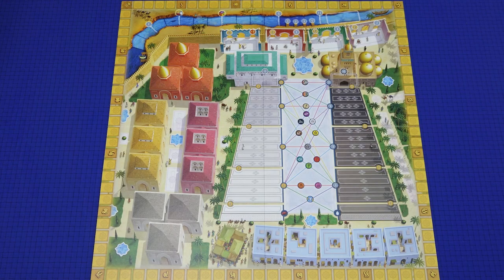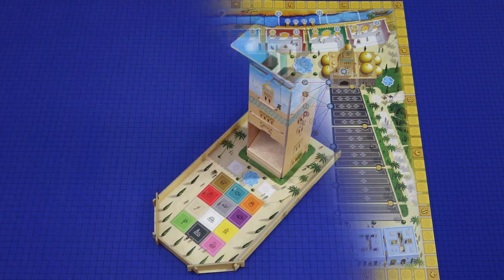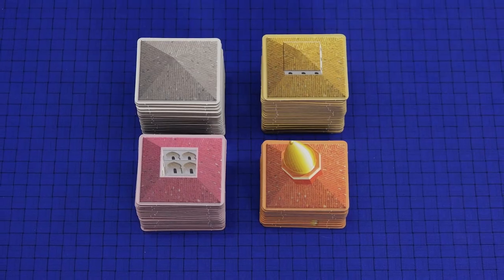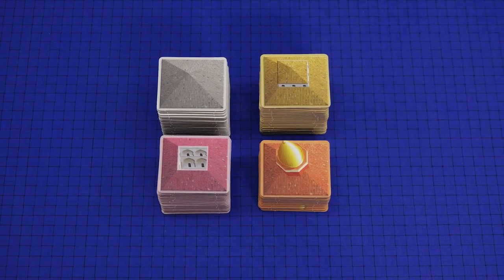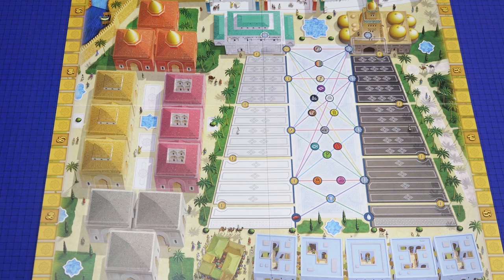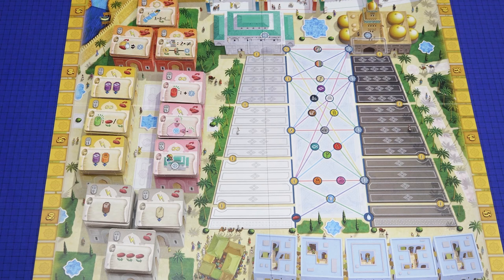Place the game board in the middle of the playing area. Construct the tower and place it somewhere nearby where it won't accidentally get knocked. Take the scrolls and sort them by their backs. Shuffle each type separately and divide them into three face-down stacks of equal size. Place each stack on the corresponding academy on the game board, and then reveal the top scroll of each stack.